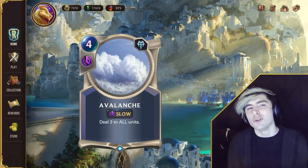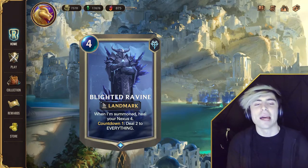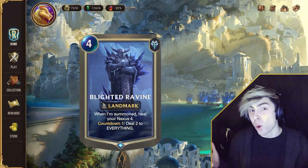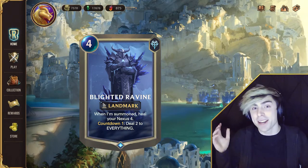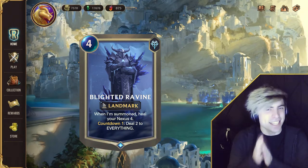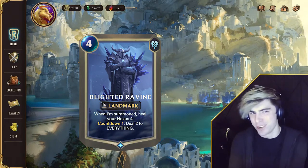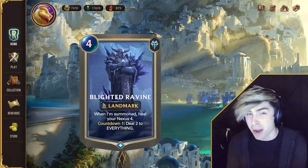Next, I introduce to you Better Avalanche — Blightened Ravine. When summoned, heal your Nexus 4. Countdown of one, deal two to everything. While this does damage your own Nexus, it also damages your opponent's Nexus. Additionally, this is not a spell and it is not a skill either, so you cannot deny this Avalanche. And while it has the same cost as Avalanche, it heals your Nexus 4 in addition. Watch out for this card — you'll probably see it a lot.